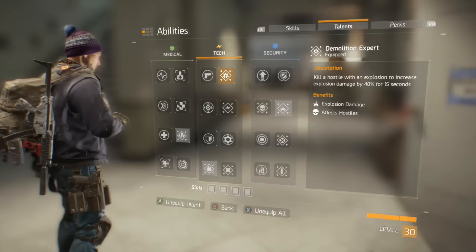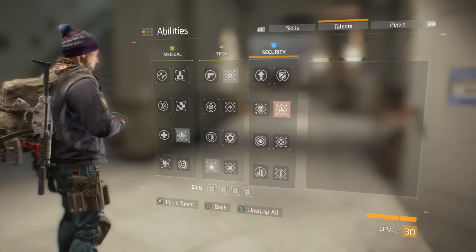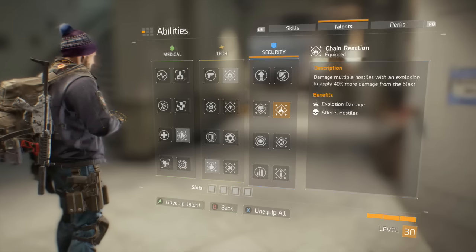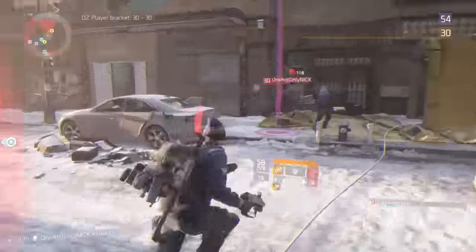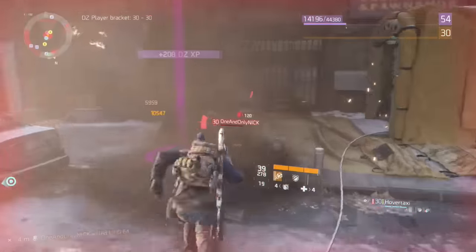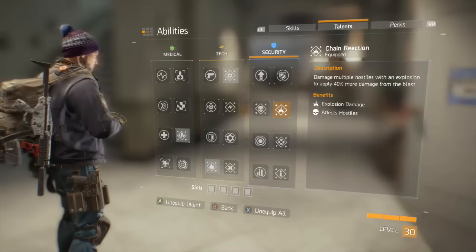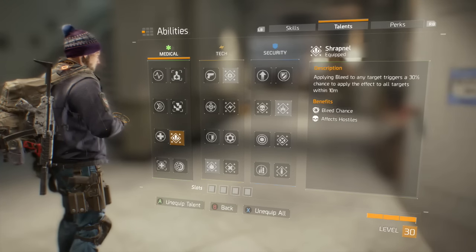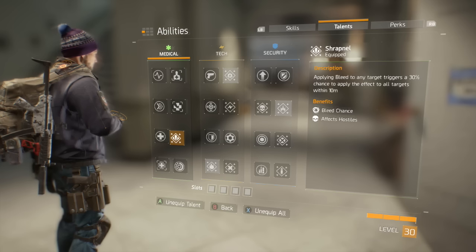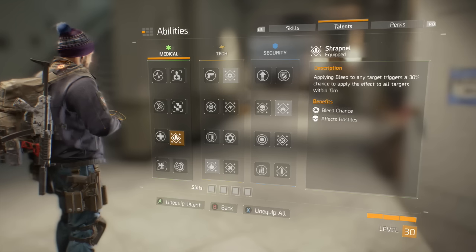This of course can be cycled around. Up next, I recommend using Chain Reaction to increase the amount of explosion damage by 40% when hitting multiple targets at once. This works best with the Sticky Bomb to really increase the damage put out, almost guaranteeing a kill against all agents and purple AI. And to support the Sticky Bomb further, I recommend choosing Shrapnel, which can spread the bleeding effect from explosions to other enemies. Any additional damage is helpful, so being able to spread it makes it all the better.